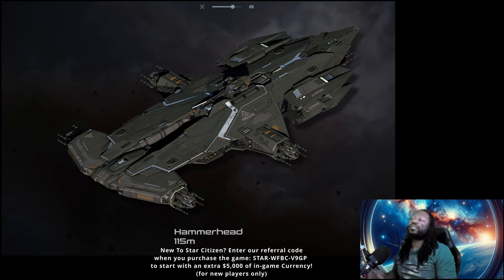The Hammerhead has redundancy all over the place. You can shoot off two guns and the turret still has two remaining. You can blow up one missile rack and it still has others. You can blow up one shield and it has another shield, another power plant, another cooler — redundancy out the wazoo. It's built to take a ton of damage, and when you actually start taking out parts, it's meant to lose parts and keep going.